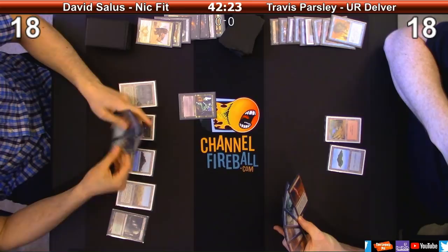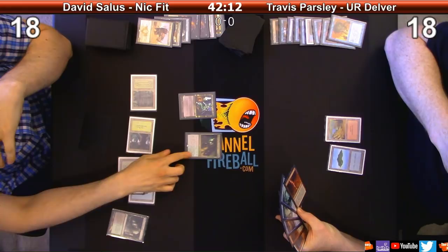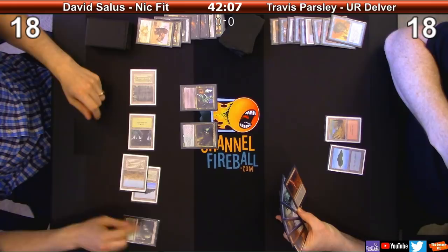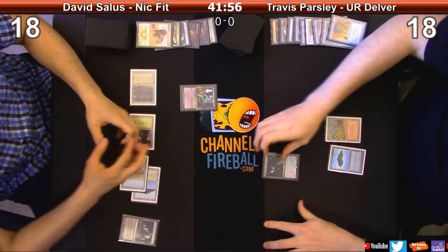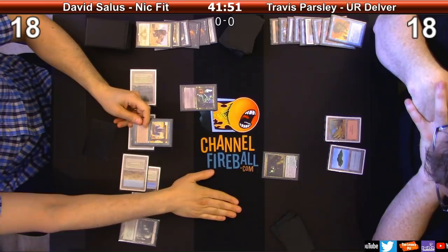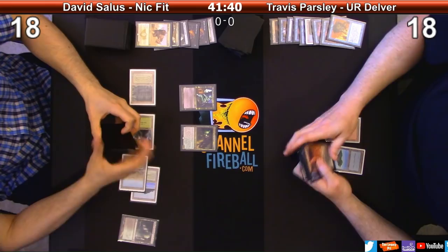I'm going to go ahead and play this Catacombs. Meren - okay good. I'm going to move to end step trigger. I'm going to put the Veteran's floor back in my hand. Pass. If I have counters and it's equal to or greater than the CMC of the creature I get to put it on the battlefield - if not I just put it in my hand. Whenever a creature you control dies, you get an experience counter. Turn, draw.